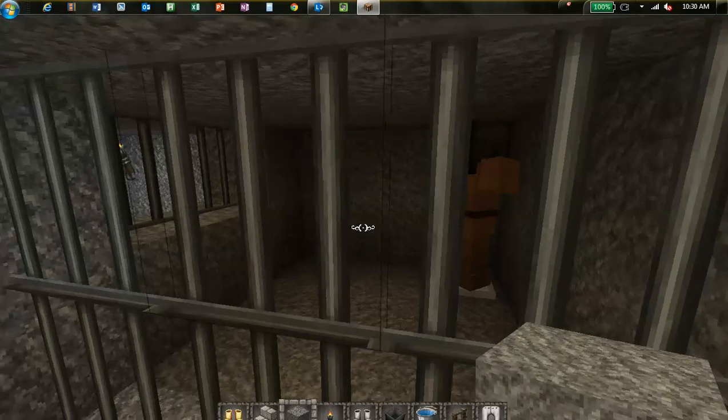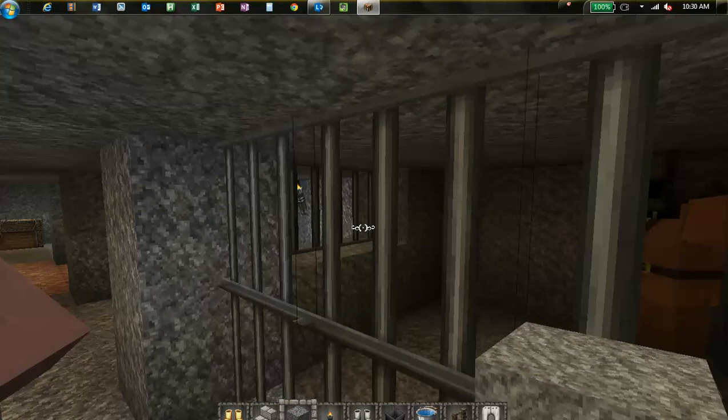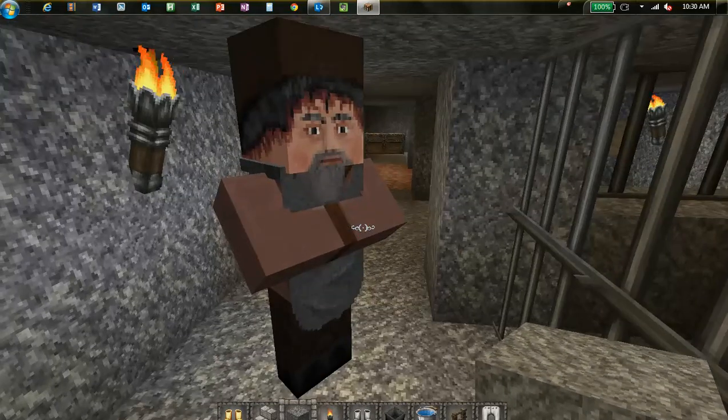So here we are in the dungeon. Why did you build the dungeon, Finn? To keep criminals and intruders. And who's this guy? He's the dungeon guard.